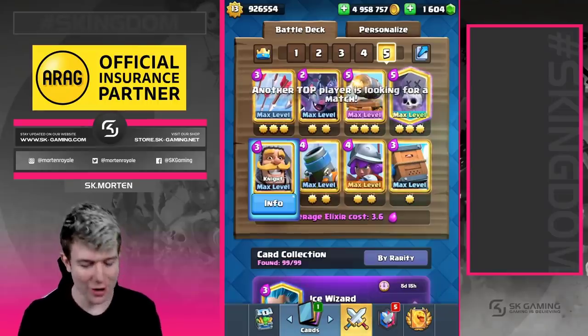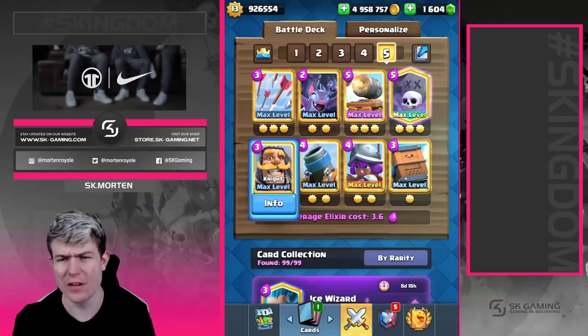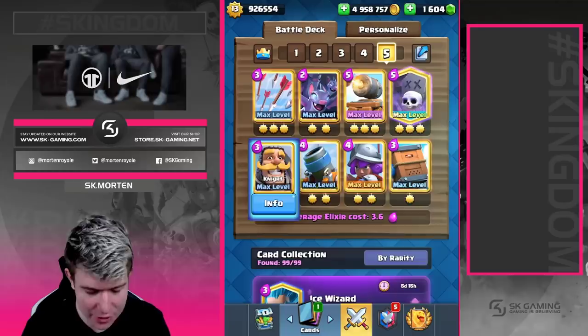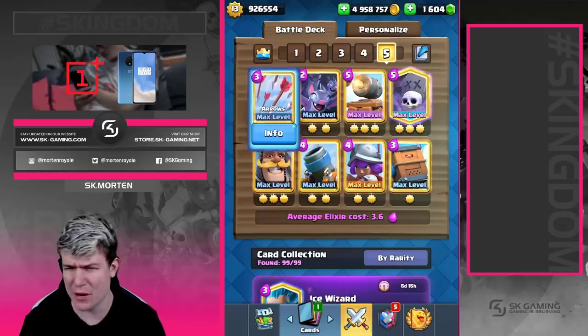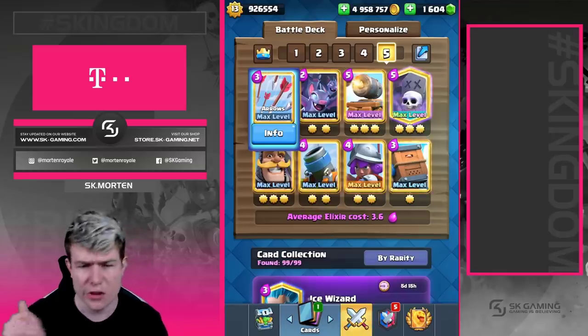Hey, what's up guys. In this video I'm going to show you a deck which looks kind of real — it's a really interesting off-meta deck. You have a mortar graveyard deck with delivery as well. You have arrows against all the bait components; arrows are really underrated in my opinion. Against Lava Hound it's really really nice to have, and against other troops as well.